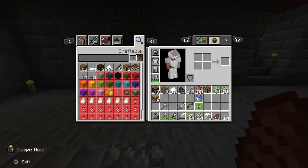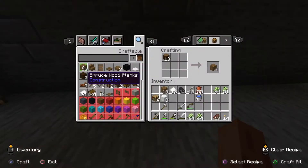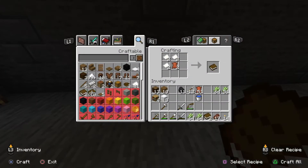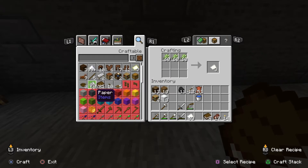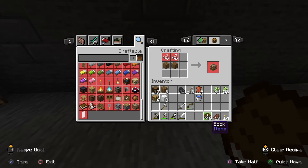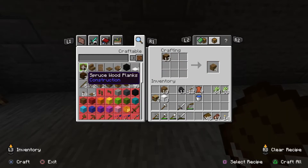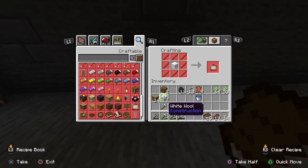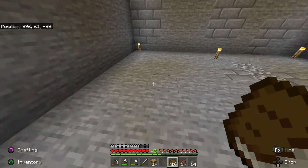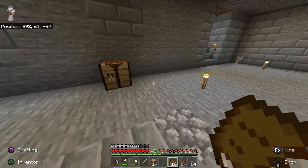We're going to plop down our crafting table and see how many books we can make. Right now we can make four, but we need to make a bunch of paper. Let's make a stack - that gets us 21 books. Let's make another stack - 42. That is going to be plenty! We've got 46 books. That should be plenty of books. We're going to need a bunch of wood as well. It looks like we actually don't have quite enough wood yet, but I'll get more wood later.